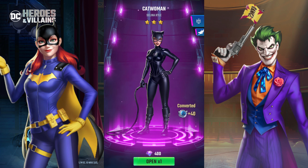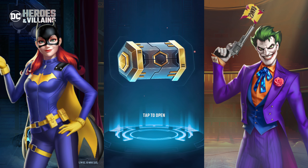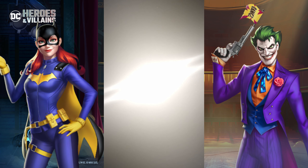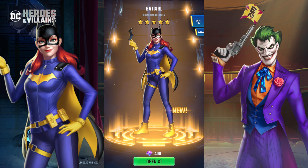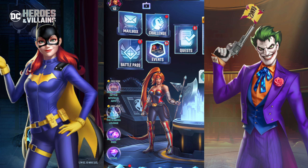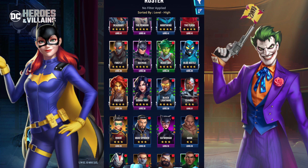Alright, let's do this summon. The second to last summon came up as a three-star, which is fine. Let's go back in. I'm not looking at it — who is it going to be? I think it's out there. Oh, I'll take it — it's a new character. And if I ever wanted to build the Bat Family, I could make that tag work now.